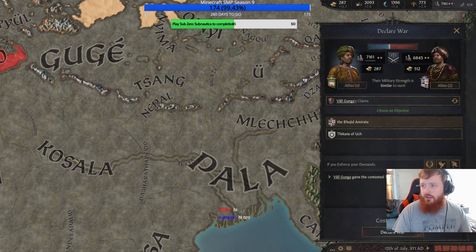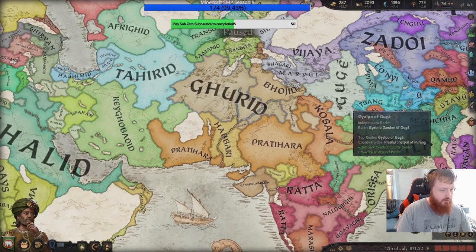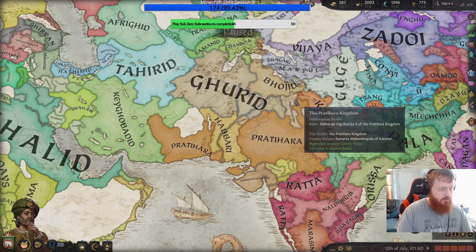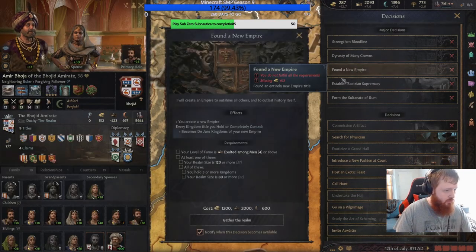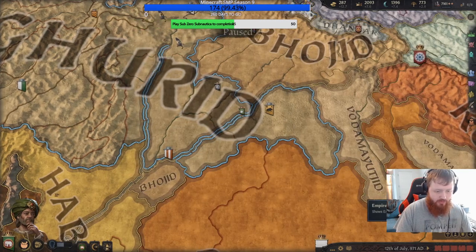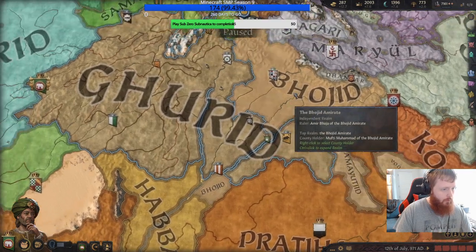I want a proper list of the kingdoms we need to take. We'll continue using this map imagery although it's hard to tell. Hey, what's going on Zogu, hi Kubox — I'm looking at the map trying to figure out exactly what it's showing. We've got to conquer from here basically, most of this land over to here. I really wish they'd just give you a title called the Gurid Empire. To create our first empire we need to hold three kingdoms under us, and we hold two.